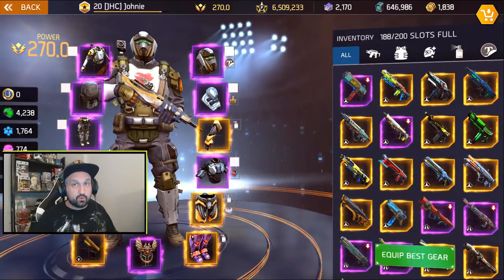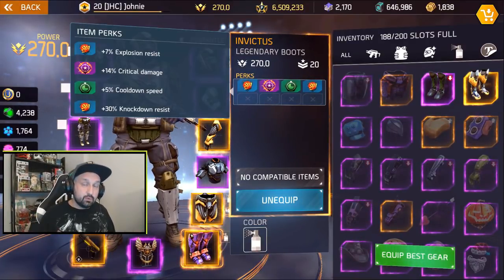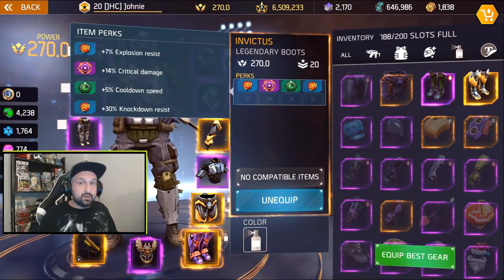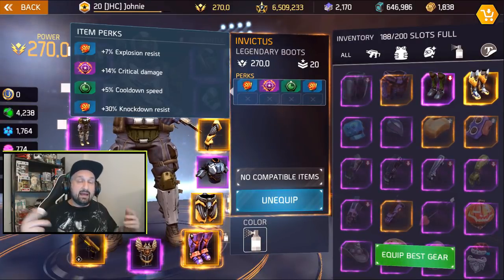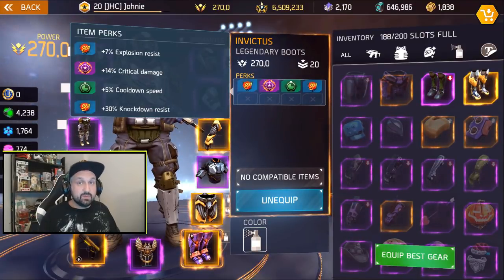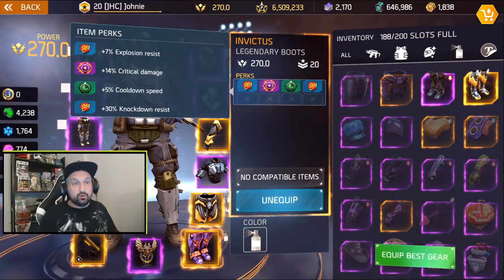Talking about perks, what perks should you look for on your gear? Let's go piece by piece. Starting with the boots: you'll be looking for crit damage — it's a rare purple perk, hard to get, with a maximum of 15% crit on one perk. On top of that, cooldown reduction can be good; it doesn't work in PvP but works in PvE, so you can skip it if you play mostly PvP. After that, look for double resistance — I really value explosion resistance, which is great in PvP because people use rocket launchers and grenades a lot. High explosion resistance on your gear and skill tree will save your life.